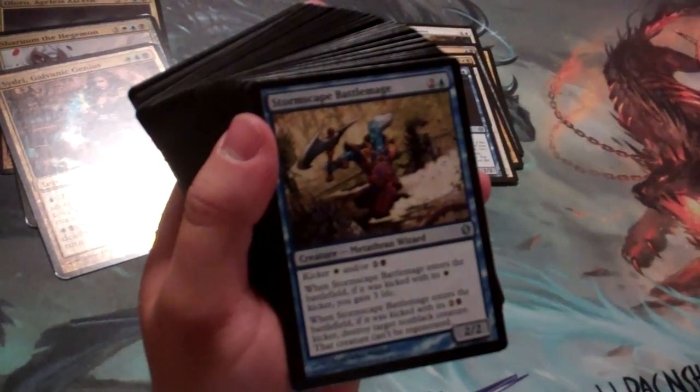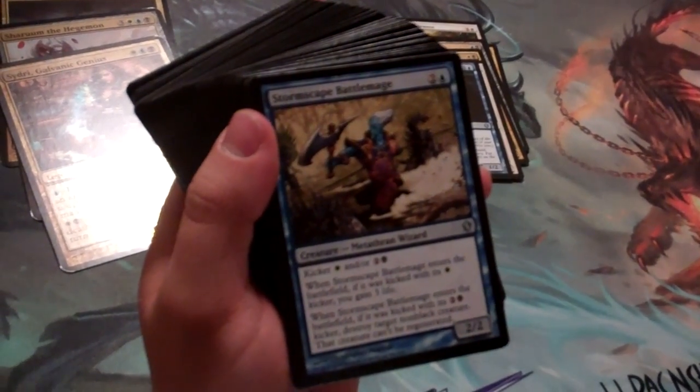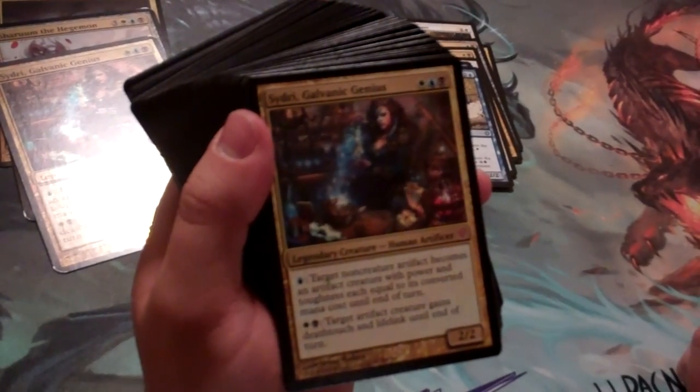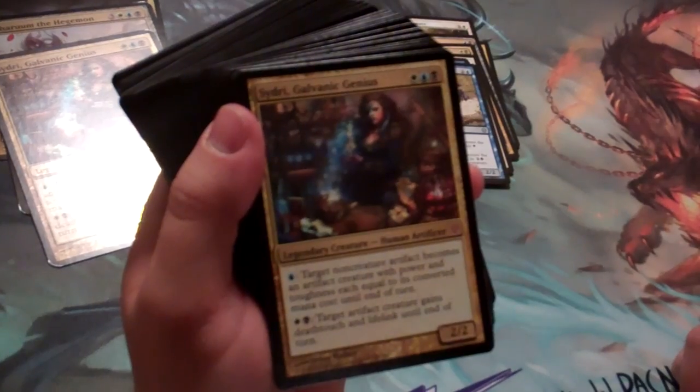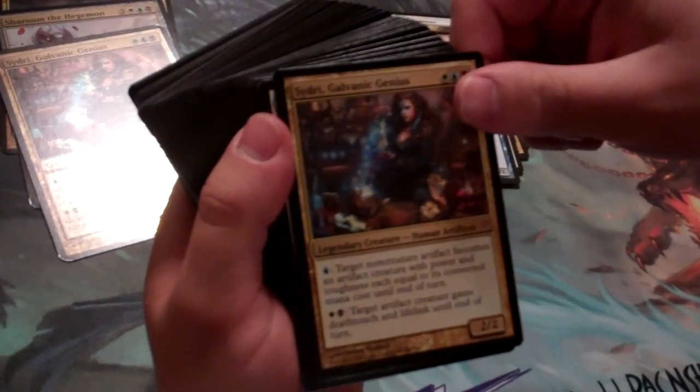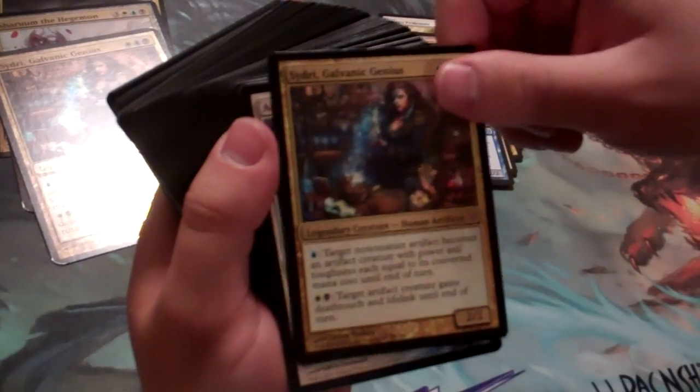We have Stormscape Battlemage — some great utility there, either gaining life or destroying a target non-black creature. Sydri, Galvanic Genius is the new creature with amazing art from Therese Nielsen. She can be a very powerful general in a Commander artifact-based deck.